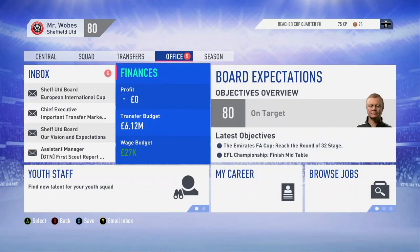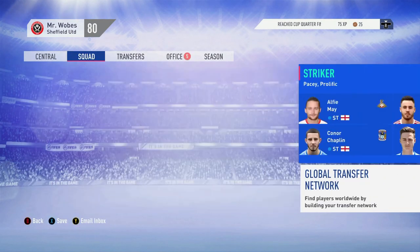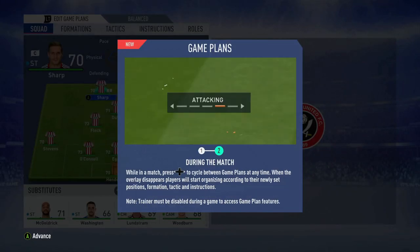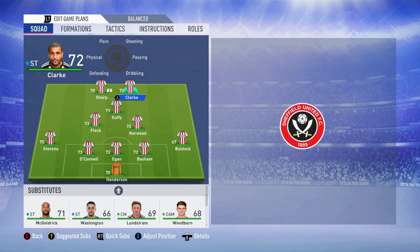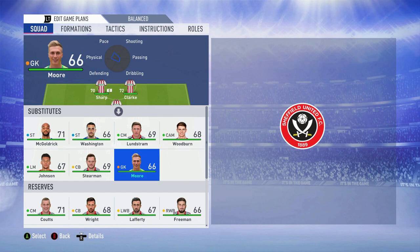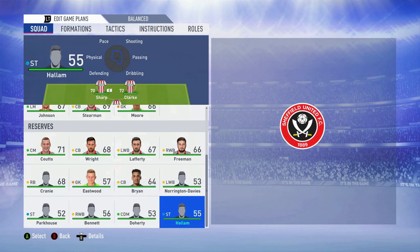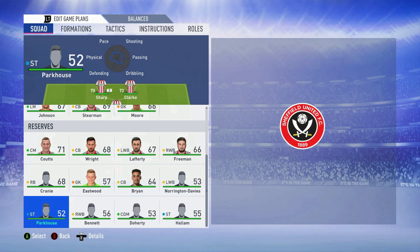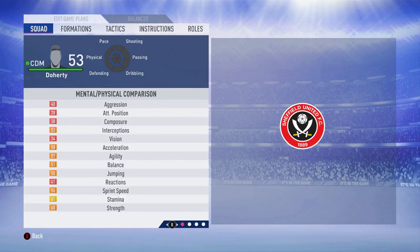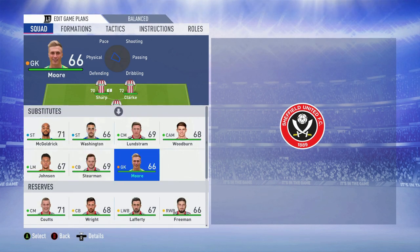The budget on the game for us is 6.12 million, but I did a 60% budget increase. The ratings aren't actually what you'd expect — Leon Clark is 82. The ratings are really what you'd be expecting. There are a couple of new youngsters: there's Hallam, there's Doherty, Parkhouse — three new youngsters. I'm pretty sure this lad here has a really big potential. I'm going to go and get my squad sorted out.